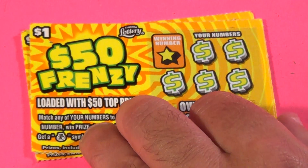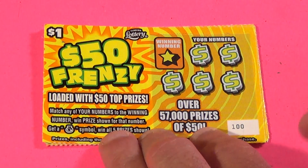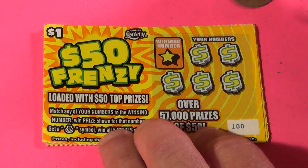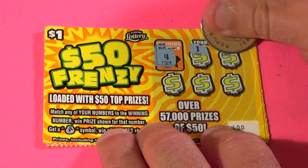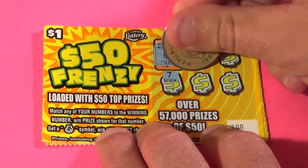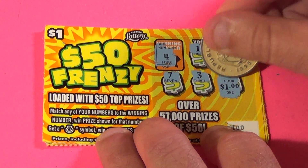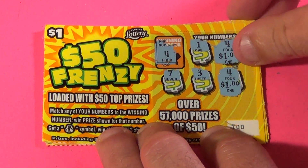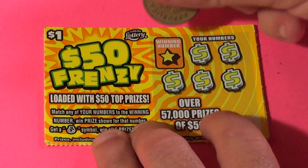On to the $50 Frenzy, first 5 for it. We match the winning number or find a money bag to get a win all. We're looking for a 4, 1 — and there's a 4, 7, 3, and another 4. 1 and 1 — it has $2 to start off with, and it has the early lead.